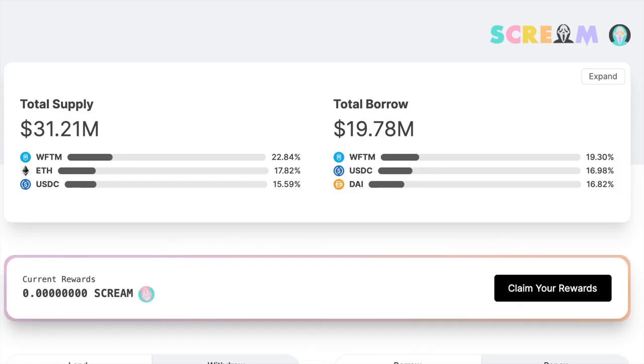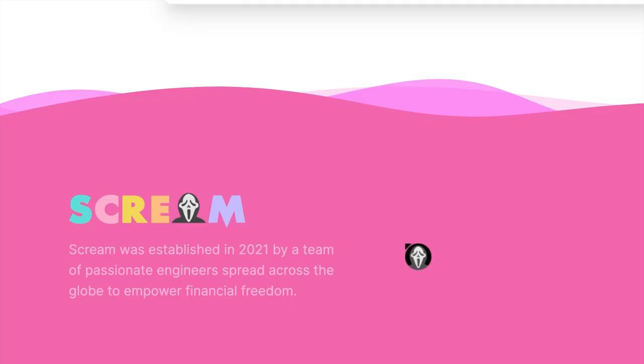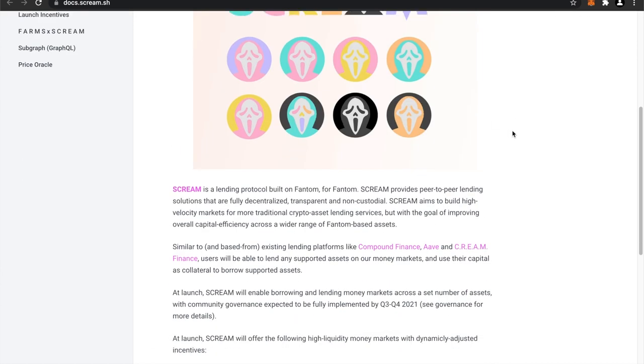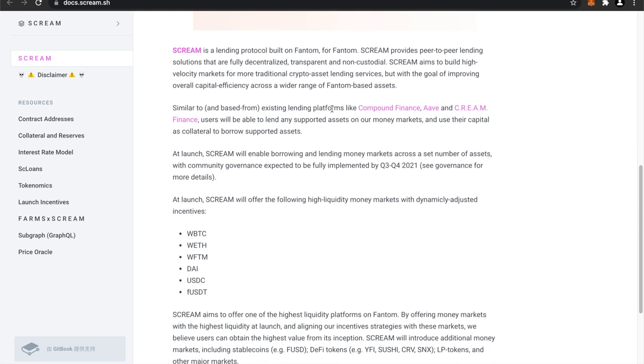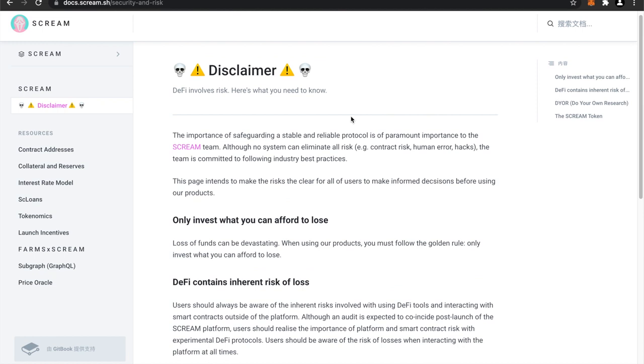The total supply is 31 million and total borrowed is 19 million — not bad for this platform. If you supply the FUSDT token you can get 25.26% APY, and you can borrow it at 43% — quite high. There's also Bitcoin, which you can supply at 11.64% and borrow at 23%. They have similar tokens to Aave. Scream is a lending protocol built on Fantom, with inspiration from Compound Finance, Aave, and Cream Finance. They have a nice disclaimer section outlining DeFi risks — you should do your own research before aping into any project.